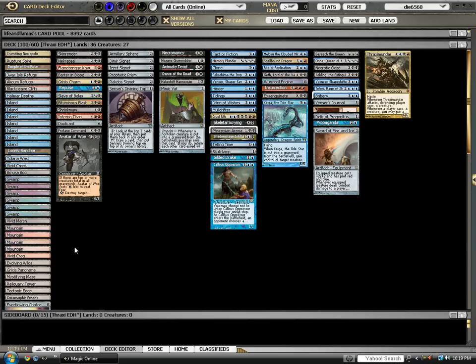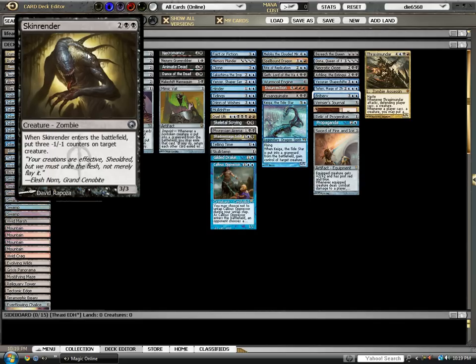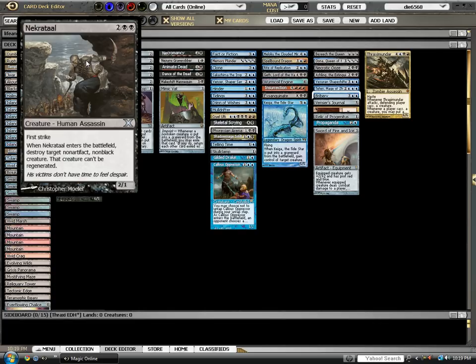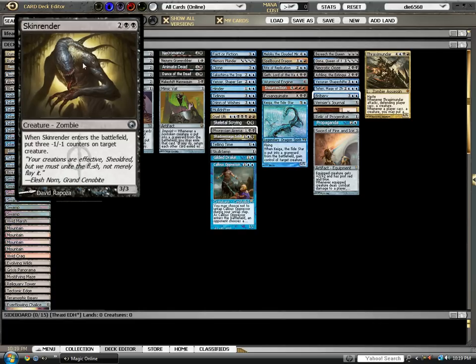We'll start with one of the most important things you can start with, which is removal. The first of which, I put in the — I believe they're called 187s. When they come into play, they kill something. Stuff like Skin Render from Scars for 2, black, black — it's a 3/3. Enters the battlefield, put 3 negative-1, negative-1 counters on a target creature. Great guy. Nectral directly kills a dude for the same price as Skin Render.